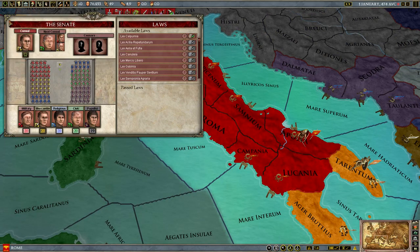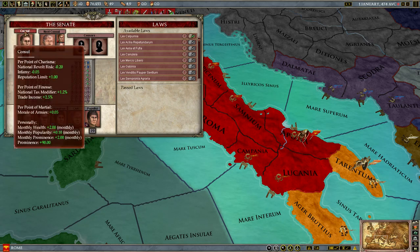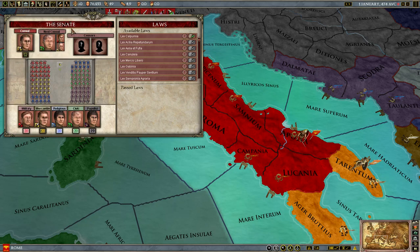Alright, so the Senate — you see multiple things here on this tab. First, the consul, otherwise your leader — this title does change depending on your culture. Who the next consul will be, the censors, and the factions, as well as a visual indication.